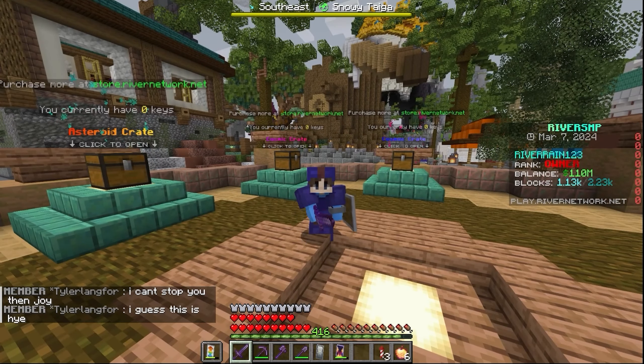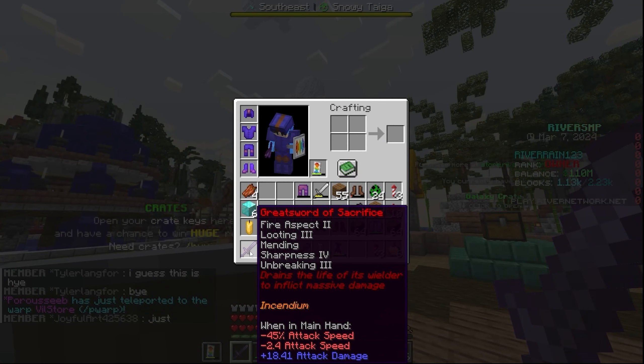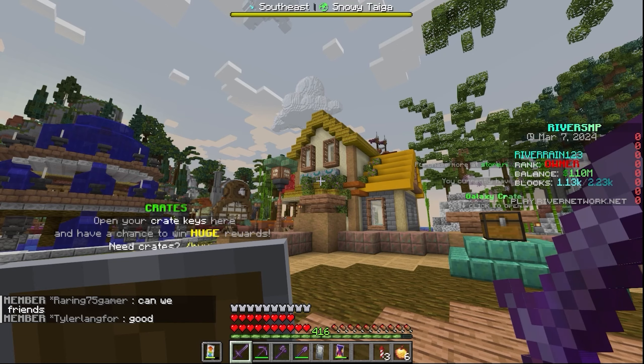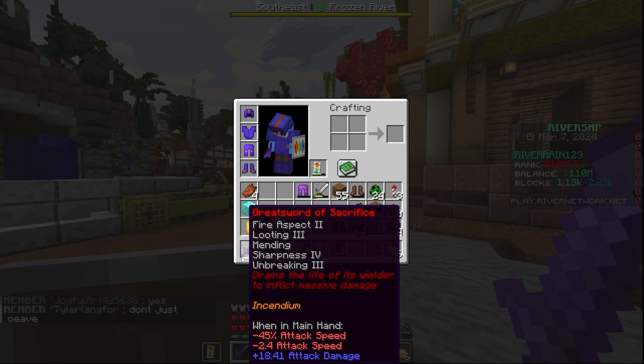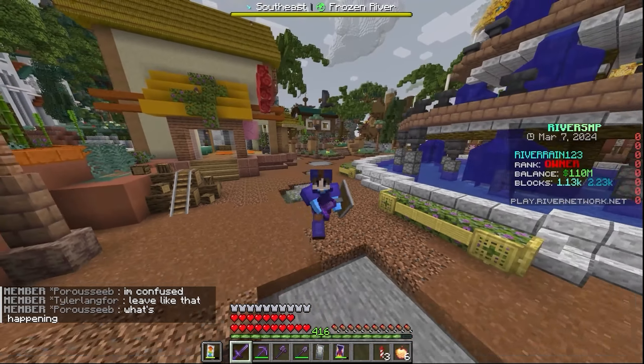Y'all thought that was it — nope, we've got one more. I almost forgot about this one as well. We went ahead and bought the Great Sword of Sacrifice on the server. It comes with a bunch of enchants including Mending, and it basically says that it drains the life of its wielder to inflict massive damage. It does go and actually take away some of our life. We've got negative 45% attack speed and negative 2.4 attack speed. But the attack damage on this thing is 18.41, so if you guys ever see me in PvP, you might want to watch out — I might be slow, but 18.41 attack damage is crazy. Make sure to go join River Network SMP today — I'll catch you guys in the next one. Peace out, bros.